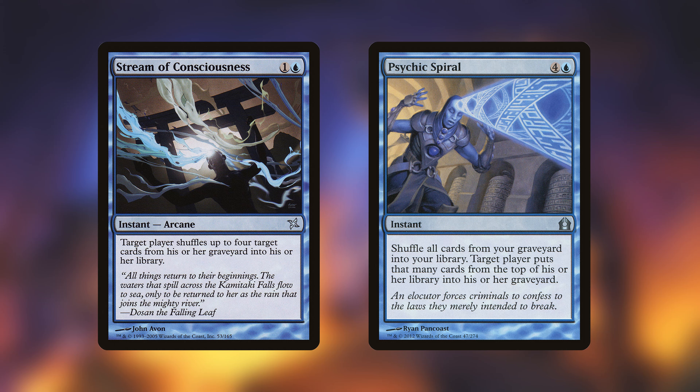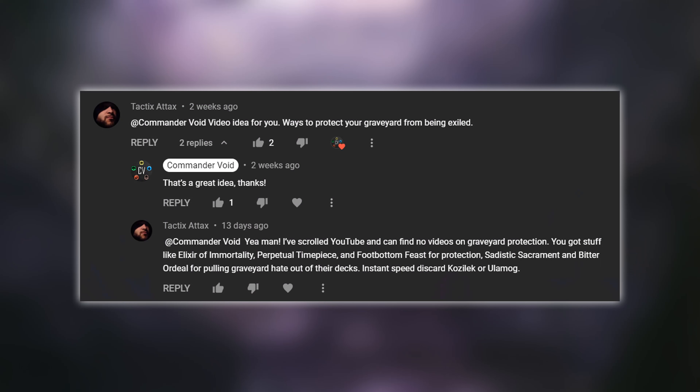For blue players interested in spell-slinger or mill strategies, there are a couple of cards to consider. Stream of Consciousness lets target player shuffle up to four target cards from their graveyard into their library — it won't protect your entire graveyard, but it saves the four most important ones. I also really like Psychic Spiral for mill decks: at five mana at instant speed, you shuffle all cards in your graveyard into your library and then make an opponent mill that many cards. If someone plays a Bojuka Bog, you can respond with this — and in a mill deck it can be one of the most powerful plays.